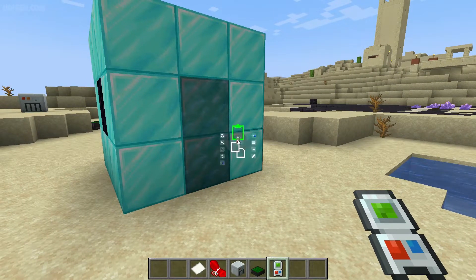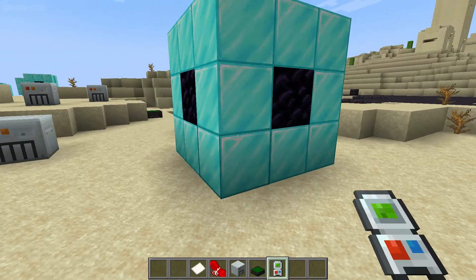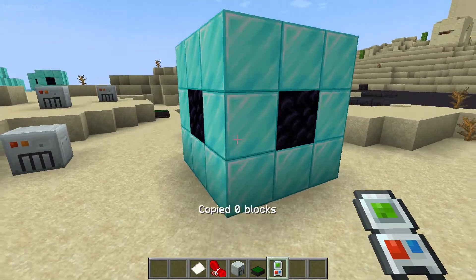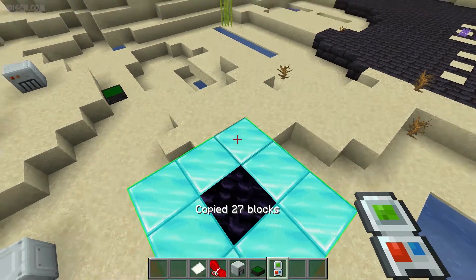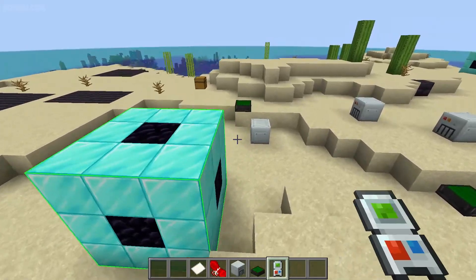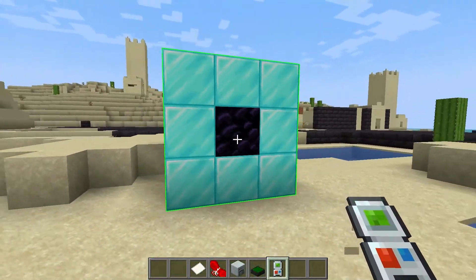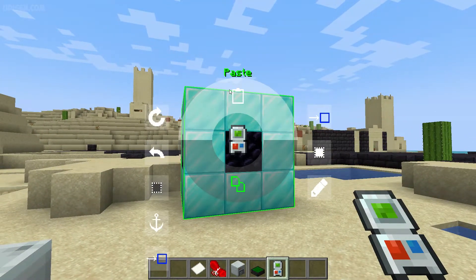Choose the Copy Pasta Gadget, then press and hold G and choose the option 'Copy'. Then press and hold Shift, press right mouse button on one corner, then choose the opposite corner of your building and press right mouse button. With the gadget you'll see a green border — double check that your structure is inside it.